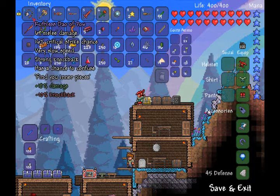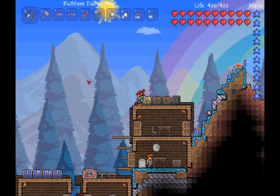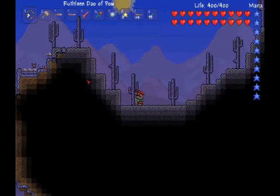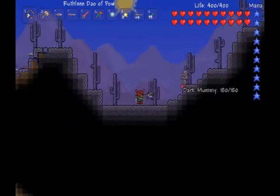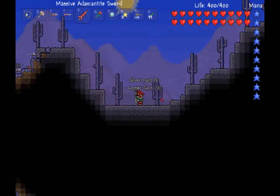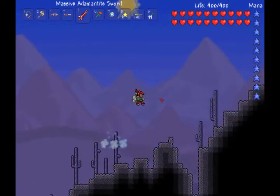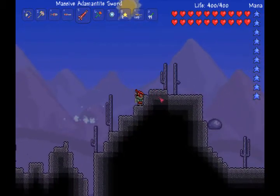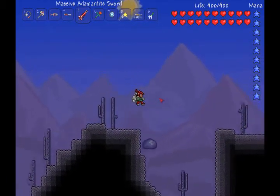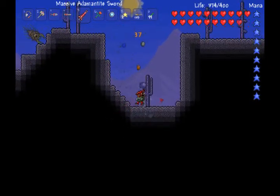I'm just gonna basically show you in this whole pre-recording how to make it, because at this point I've already got all the best items. Here's how to get the dark shard: you need to be in a corrupt desert, and you can only get this in hard mode. You have to kill dark mummies, and basically you just hang about in the corrupt deserts — you obviously have to worry about Corruptors and all that fun stuff. Essentially keep killing the mummies, and this is actually quite a good method of making money too.